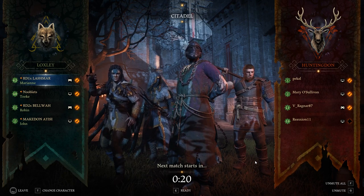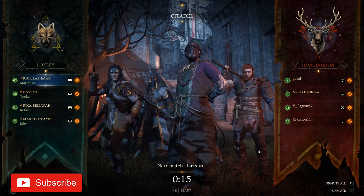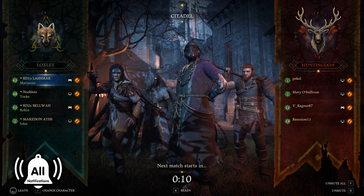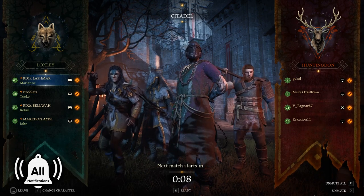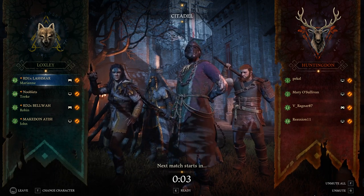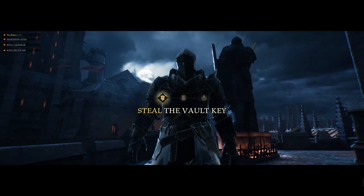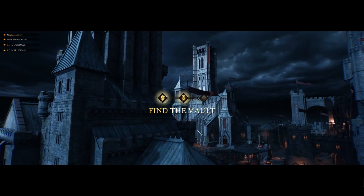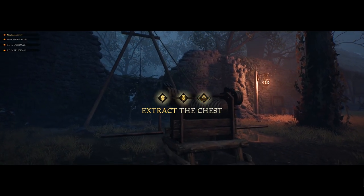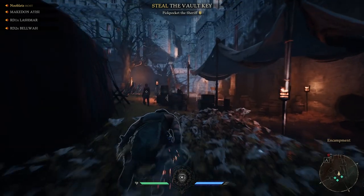Hi guys, Steve here and I'm playing Hood: Outlaws and Legends. We fight against another team of players to steal the gold, so it's PvPvE. It's set in medieval times. There's four classes: John's got the big hammer and is a melee guy, Robin's an archer, Marion's stealthy with a crossbow, and I'm playing a Mystic which uses a mace with a long chain. Thank you to Focus Home Interactive for the keys.